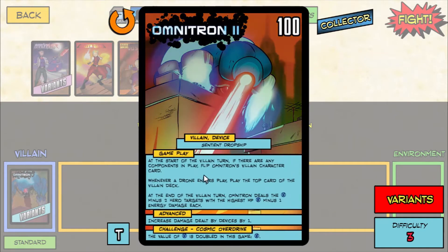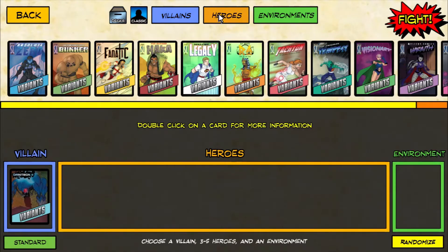On the back side, at the start of the villain turn, if there are any components in play, flip Omnitron's villain card. Whenever a drone enters play, play the top card of the villain deck — so that can be either less dangerous or incredibly more dangerous. He can combo off kind of quickly and easily on this side. At the end of the villain turn, Omnitron does some damage. Definitely different than regular Omnitron. Let's jump in.